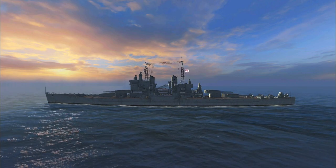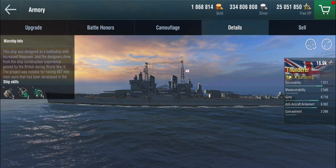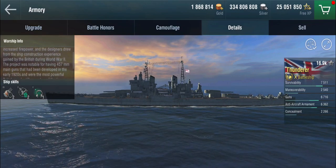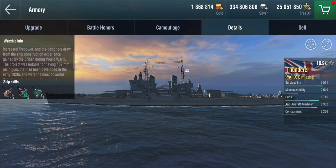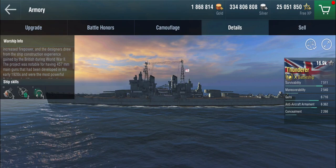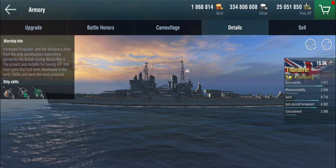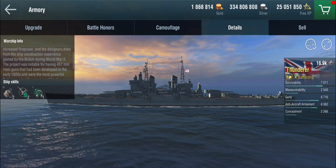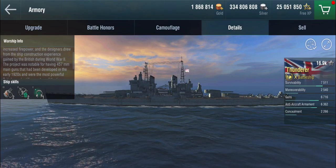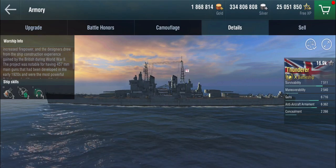Which means you're going to get the Thunderer today. So according to the details here, this was a ship that was designed as a battleship, but the designers drew from the construction experience gained by the British during World War II. According to the official Wargaming wiki, this is supposed to be a reimagined L2 design.